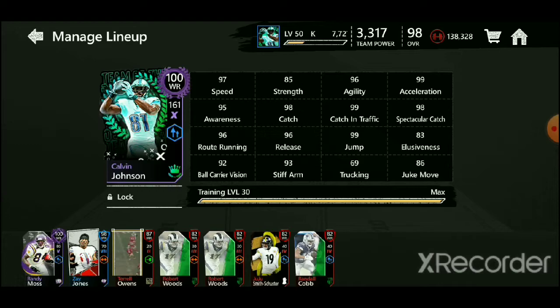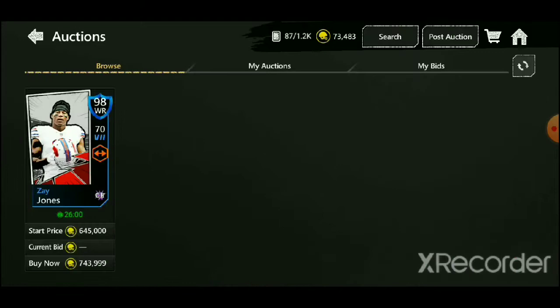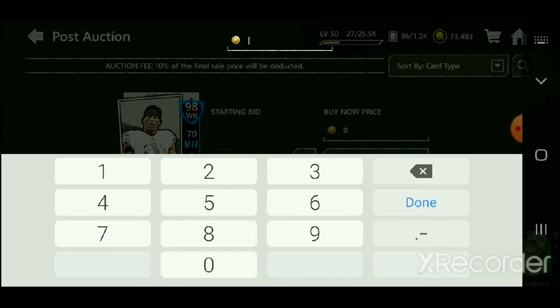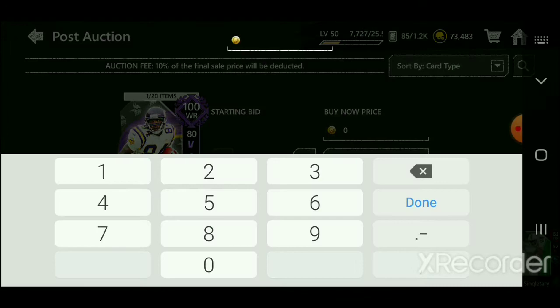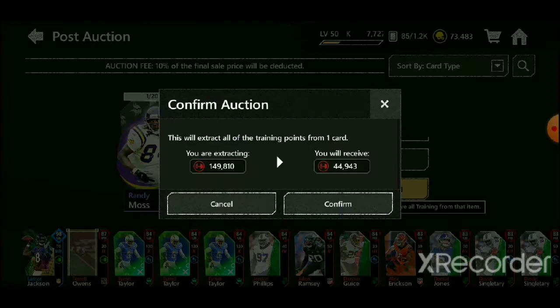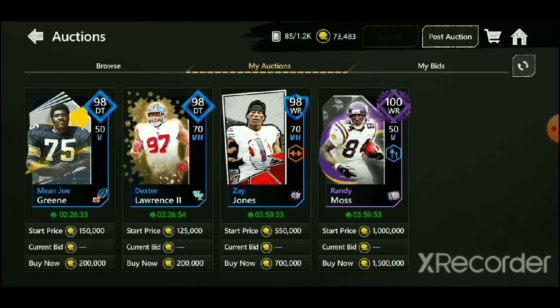Now we're going to head back up to the options. For my current options, we'll pull some options and see where he's going. We're going to do it for $5.50. And then we'll do this for $7.50. And where is this player going? I can make a buck off of him. I'll do 100. There we go. Take all those training points off of him. So there are the auctions so far. At the end of the day, we should be making about a million coins. But if someone buys the Randy and the Zay Jones, we should be making quite a bit of coins.